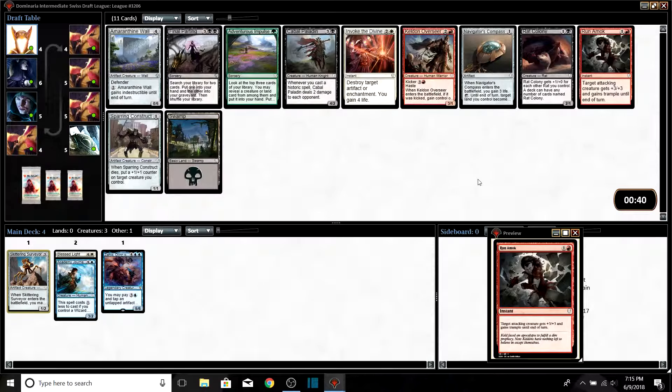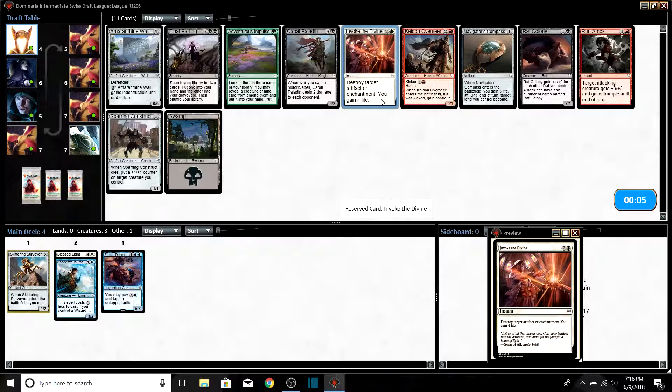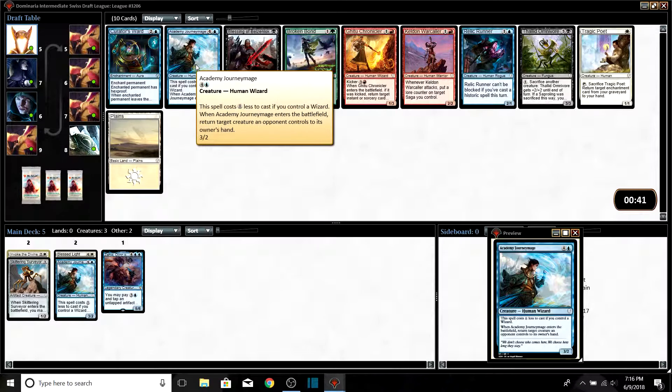Cards we're interested in here — not a whole lot. We don't need to splash white. I like Run Amok as a combat trick. Navigator's Compass or Invoke the Divine — I like having at least one artifact or enchantment removal in the deck. Invoke the Divine is a good pick here. There's no blue in the pack so we're not really interested in anything else. We also get passed an Academy Journeymage — if we don't end up in white, we play blue-red Wizards.